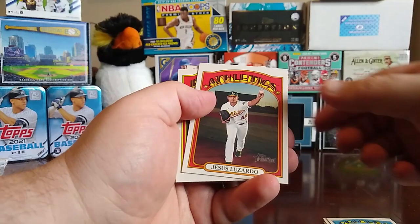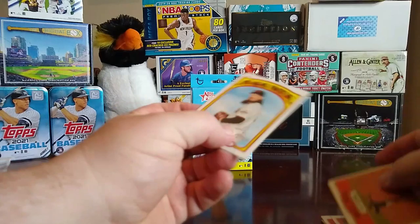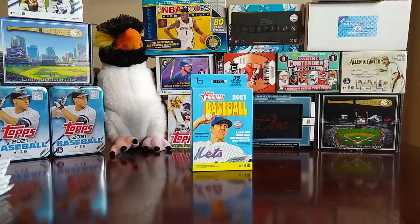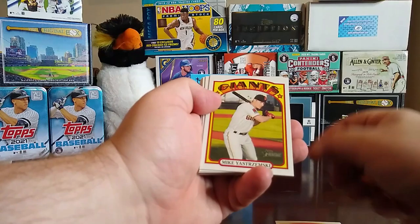We start this off with a Tanner Houck and Sam Huff, boyhood photos of the stars. We have a Spencer Howard rookie, an Astroball Cabrera, John Means, Pedro Severino, Jesus Luzardo, Maikel Franco, Miguel Rojas in action, and the Jeff Samardzija — I think that's how you say it.